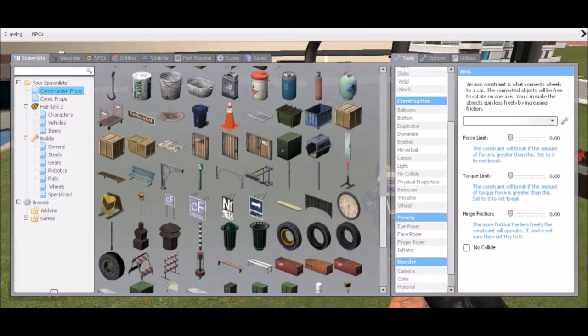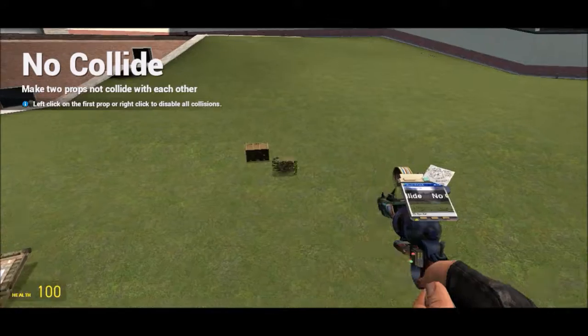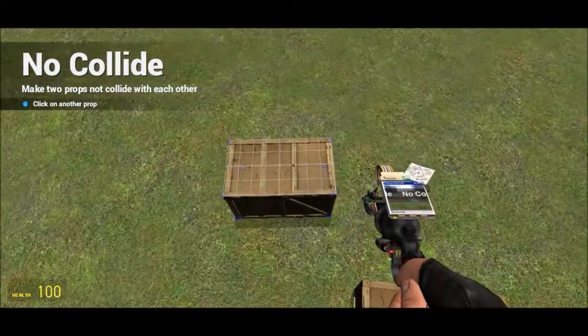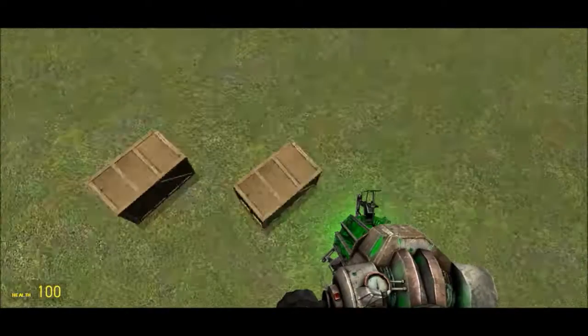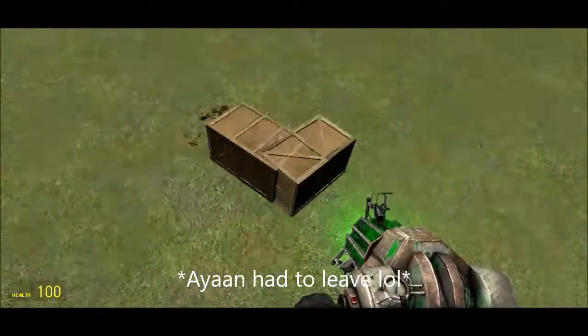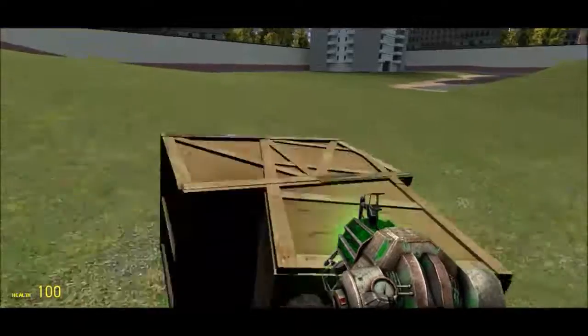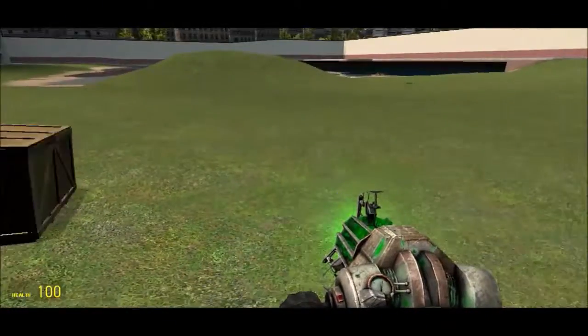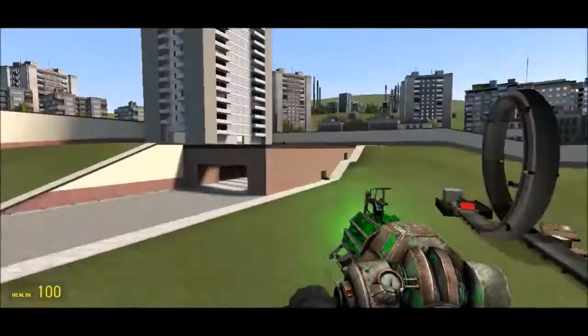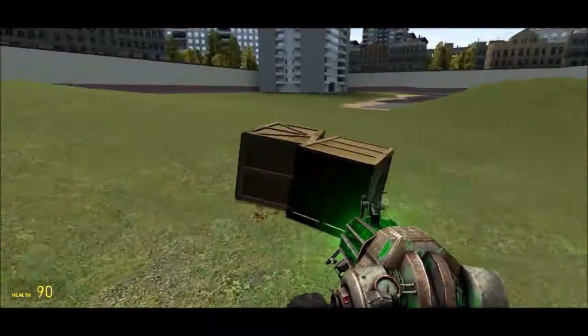The last tool we haven't gone over is no collide. I click on no collide with one object and then click on another one with no collide. Then I get out my physics gun — it just really won't collide with any objects. The objects won't collide into each other. The player will collide unless you're in flying mode. To get into flying mode, just press V and then you can move around like a ghost. If you don't have it on, you cannot run into the objects, but the two no-collided objects can pass through each other.